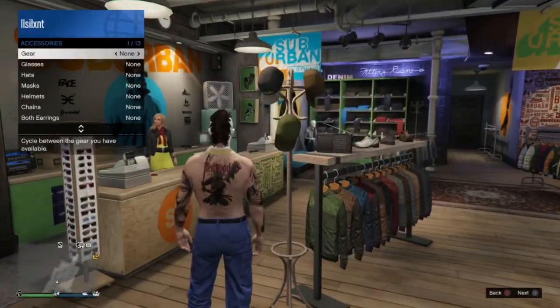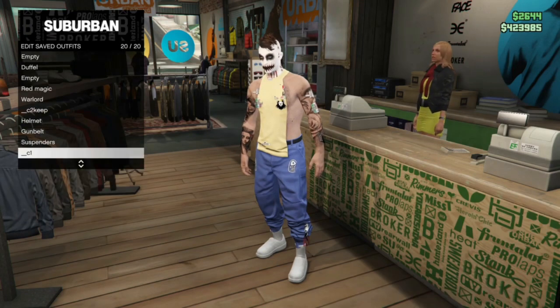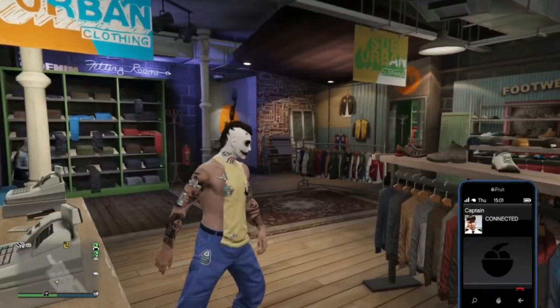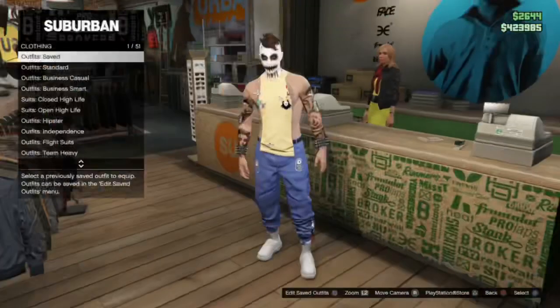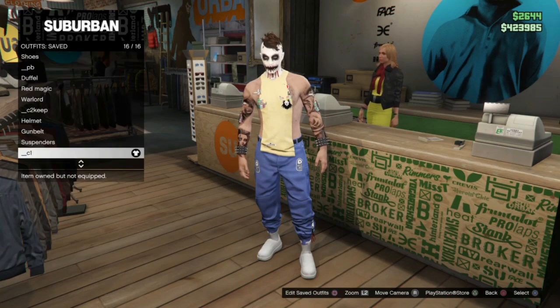Once back in an invite-only session, remove the earpiece and save this back over slot 20 as C1. You can already use this as a C2 keep because the torso and shoes don't matter on C2, but I'm actually going to strip off the belt and also wear this around as well as use it as a C2 keep. I applied my spiked cuffs as I always do and saved this back over slot 20.